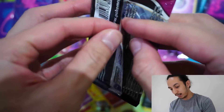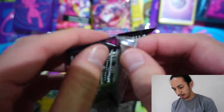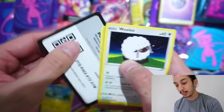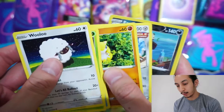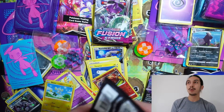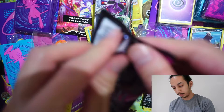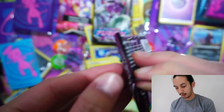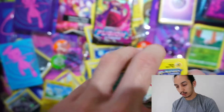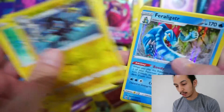We didn't get any full art cards from the regular ETB. People say you gotta get ETBs or packs when they first come out. But I bought both of these when they first came out — the Pokemon Center one was still a pre-order. When it released, I went straight to Target and picked a couple of these up. So it really doesn't matter — it's just how the packs are arranged in the boxes. Colossal. Luxray. Feraligatr. Pokemon Center, get your ETBs from there.